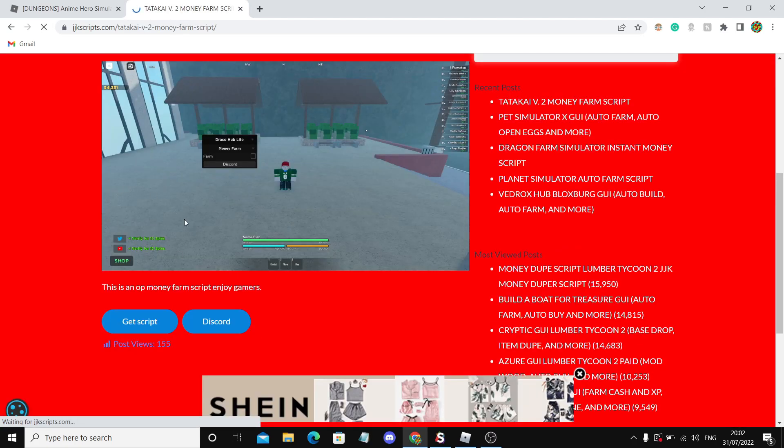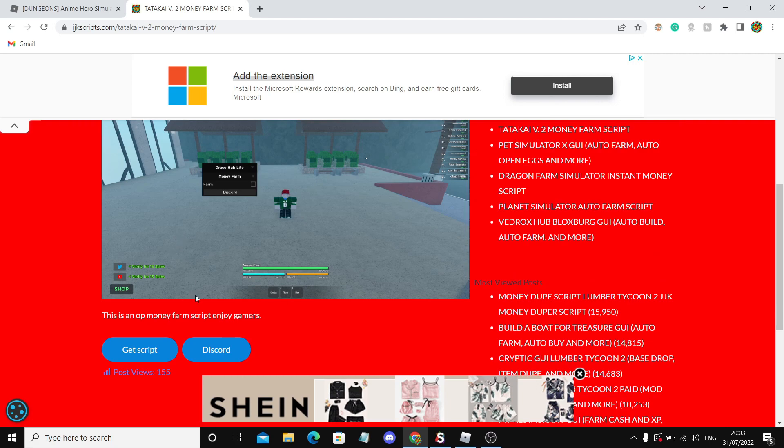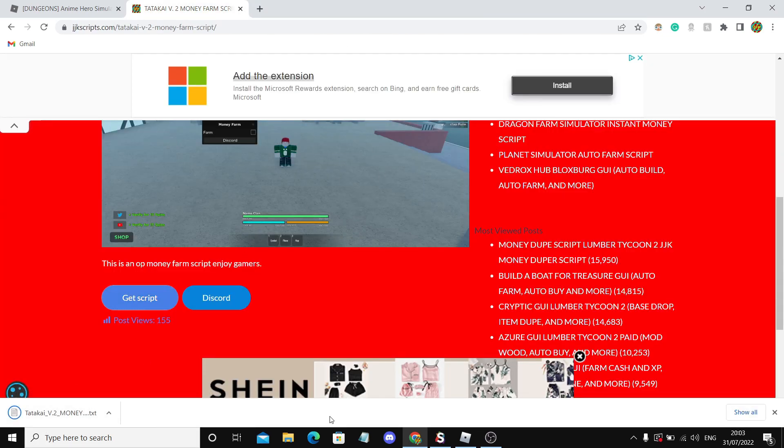When you're on the Anime Hero Simulator one, the picture and details will be different. All you want to do is click 'Get Script', close up the pop-up ads, and there you go — the script should load just like that. You can open your executor and paste the script in, and that's all you do.